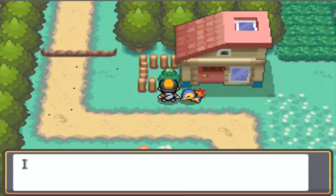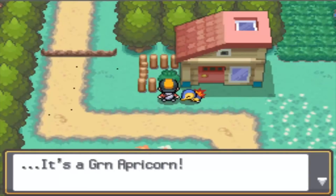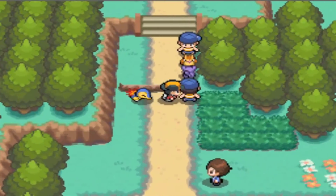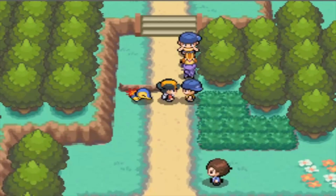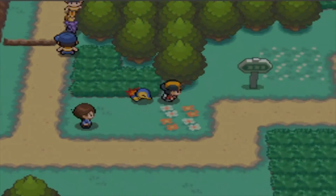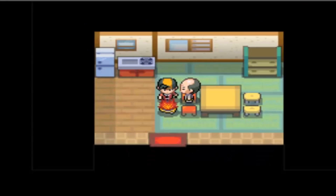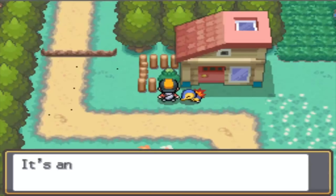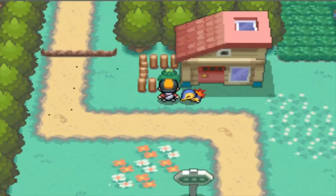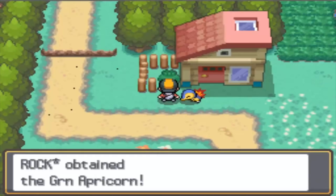One really small but amazing detail in the Johto remakes, HeartGold and SoulSilver, concerns the Apricorn trees. If you just so happen to be standing next to an Apricorn tree that has already had its Apricorn picked and the clock strikes midnight, the tree will actually sparkle as a new Apricorn appears on it. You would really have to be in the right place at the right time to notice this one on your own, but it's insanely cool attention to detail.